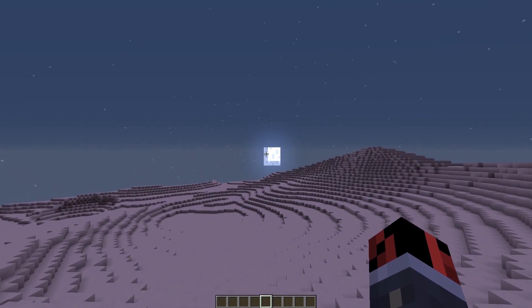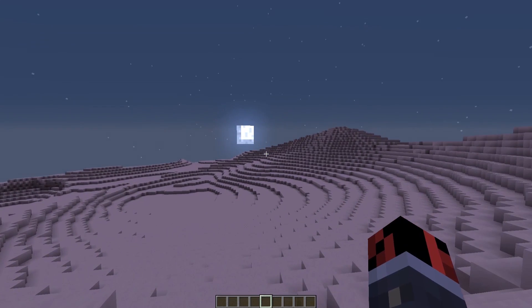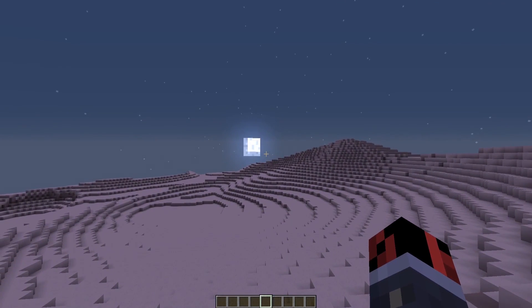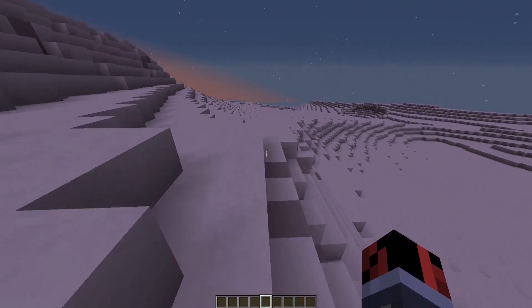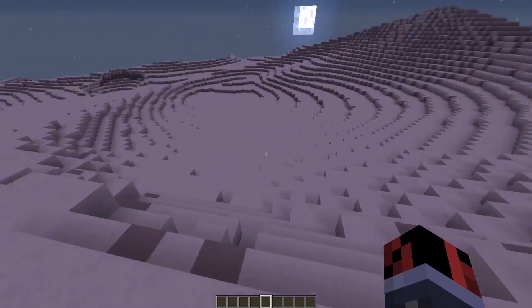I forgot to remove that moon — it's actually kind of funny because I'm currently on the moon but I still see another moon there. Well, let's just pretend that we are on a moon of a really big planet which has multiple moons, just like in real life on other planets of our solar system. So let's continue.